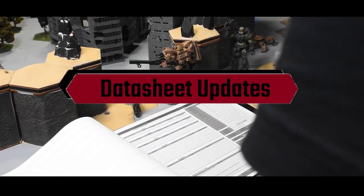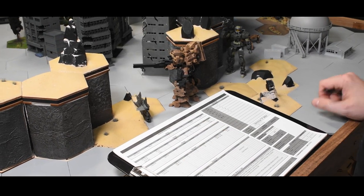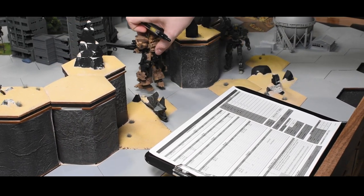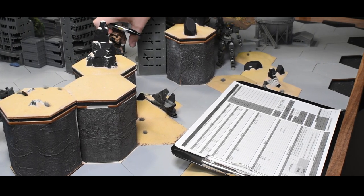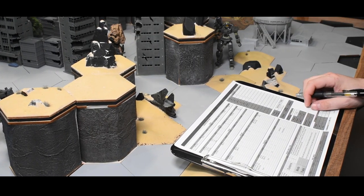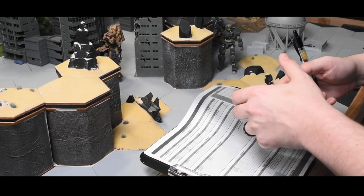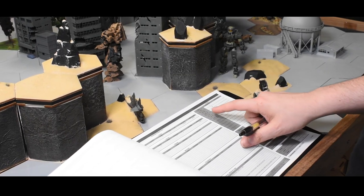In the gameplay video you might not have noticed the appearance of the datasheet in a few spots. The datasheet is where all of your unit information is placed. This includes weapons, equipment, and unit defense among other things. This has gone through quite a lot of changes to streamline the information that a player needs and to make fast edits when in the middle of a game with multiple units.